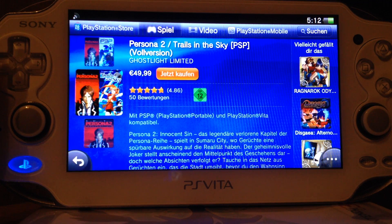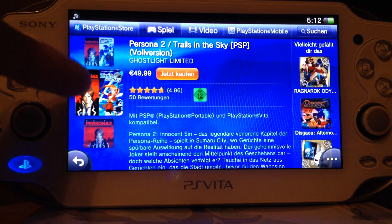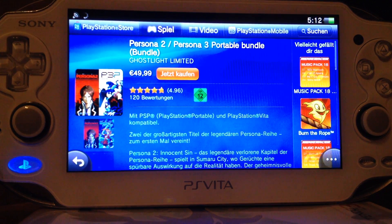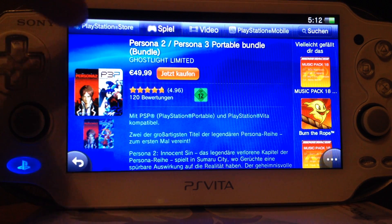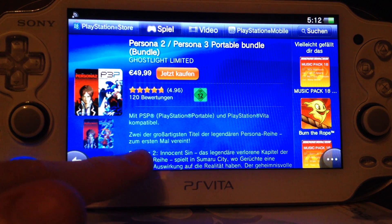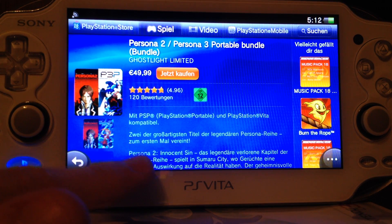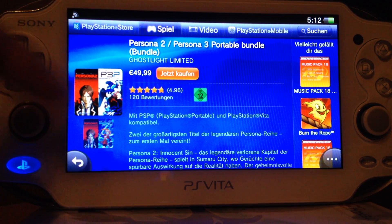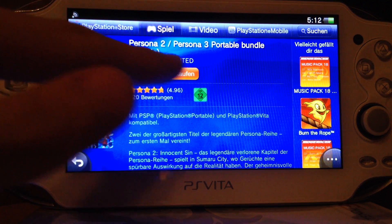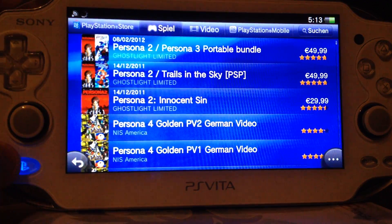The bundle is 50 Euros, but basically you would pay 25 for each game. So if you want to get the second game too, it's cheaper to buy a bundle. Same applies to this bundle, Persona 2 and Persona 3 bundle. Once again, Persona 2 Innocent Sin, and it would also be 25 Euro each game. So if you want Persona 2 and 3, better get the bundle instead of both games separately.